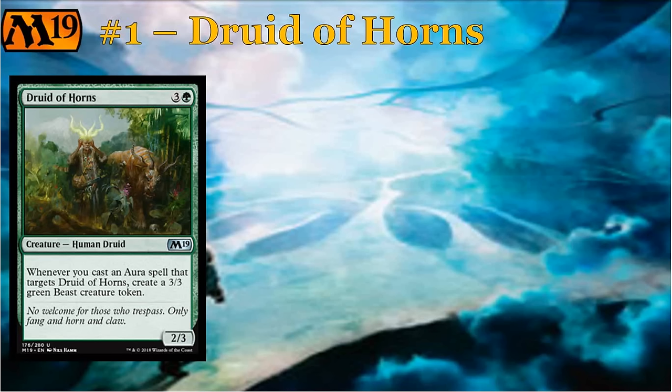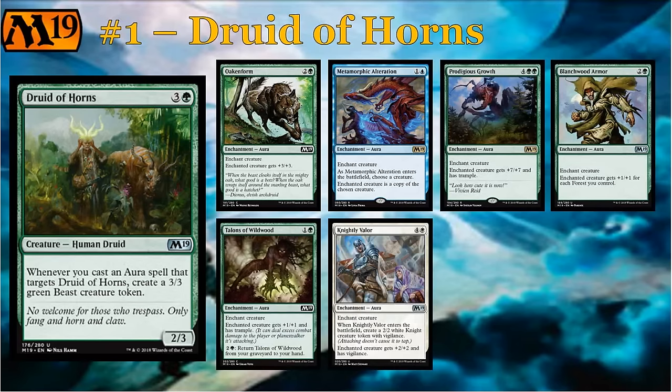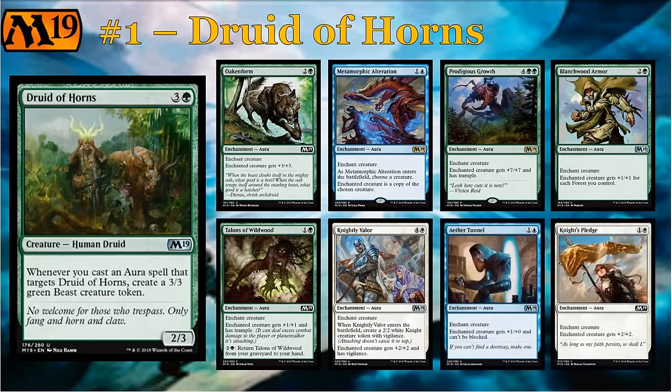The idea is you want to Voltron and suit up Druid of Horns, make it gigantic with your auras, and you just get rewarded with 3/3s. In case you don't know, 3/3s in a core set are usually pretty decently sized creatures. Core sets tend to be a little bit lower power — creature size tends to be generally on the smaller side. So you see a lot of use out of these 3/3s. Just giving a quick glance over the entire set, there are a total of 11 auras in the set. Most of them are centered in green and white, since green and white has a little bit of an enchantment theme. On screen, there are about 8 of them, only 2 of which are rares.